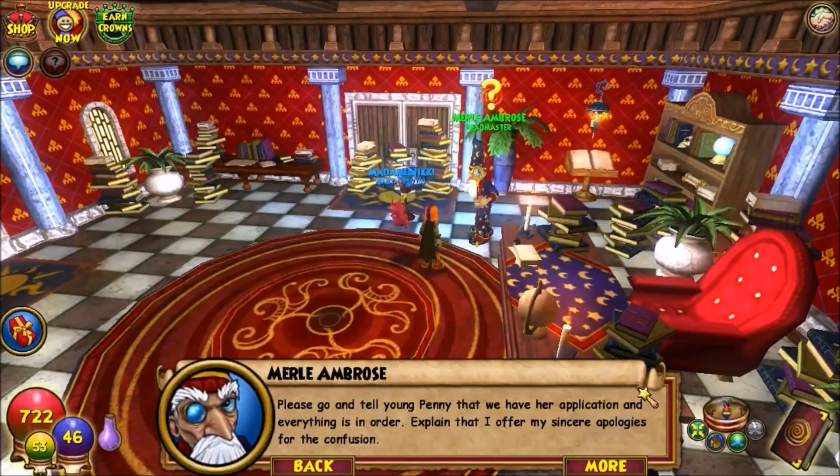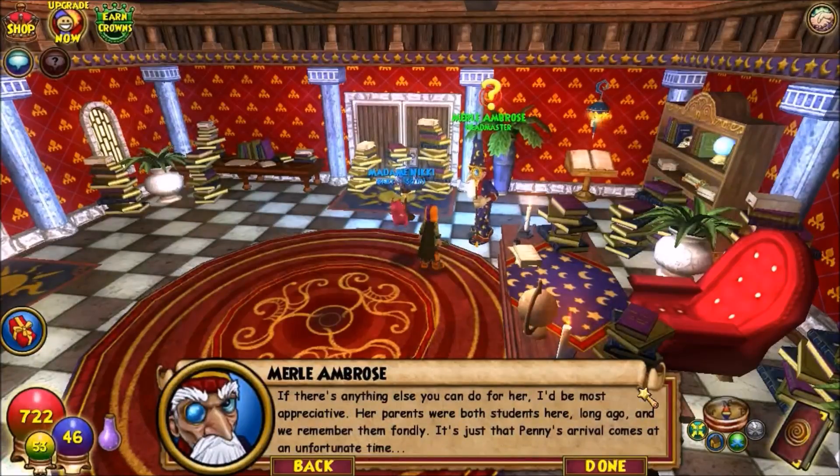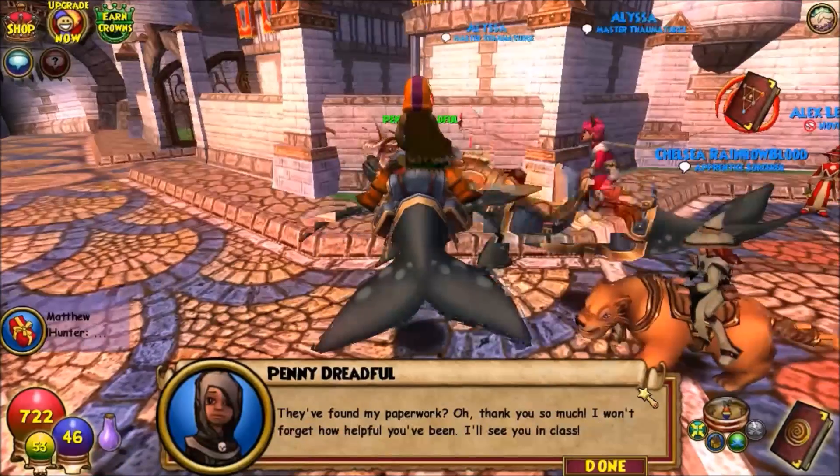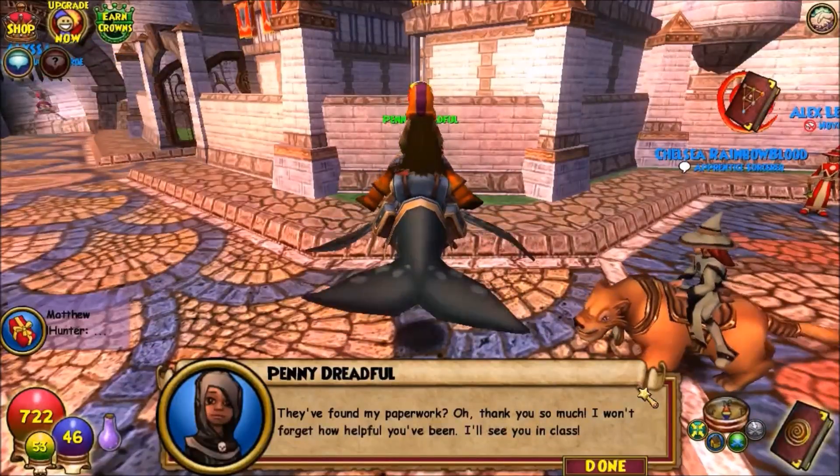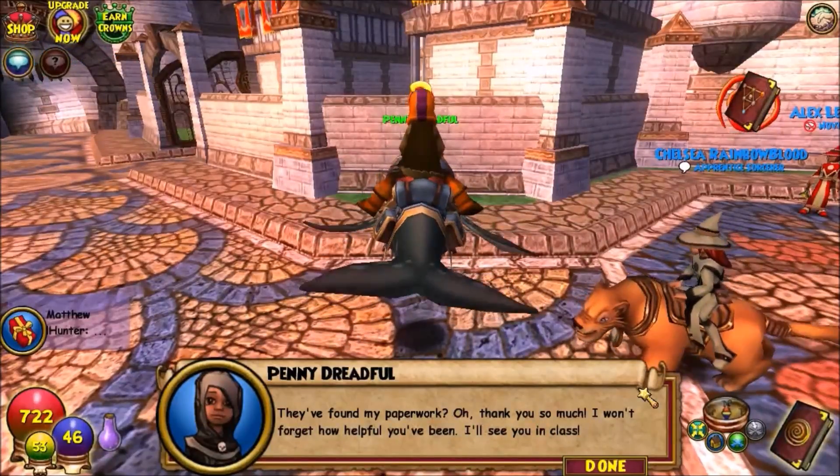Mr. Lincoln asks me to explain that he offers his apologies for the confusion, and if there's anything else I can do for her it would be appreciated. I go back to Penny: 'You found my paper? Oh thank you so much. I won't forget how helpful you've been — see you in class!'